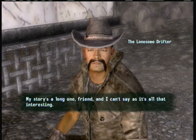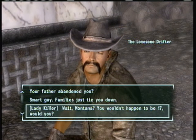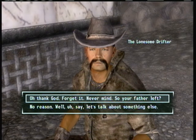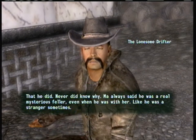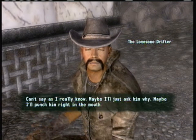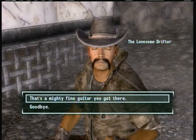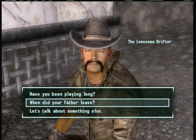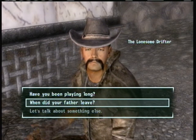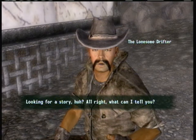He tells you a sad story. He says his father left him, he never loved him, he was born in Montana and his father abandoned him. He mentions he's 28. I couldn't get the quest off of him. If someone knows how to get it, please leave it in the comment section or put a link to a video so I can make another video showing you how to get it.